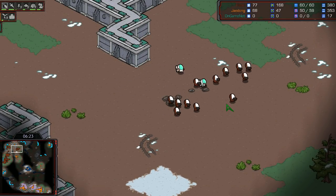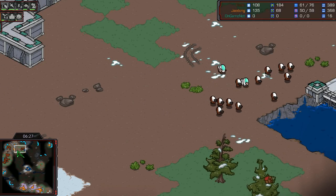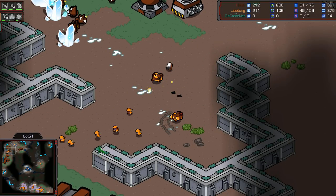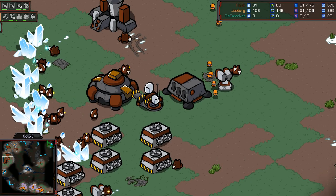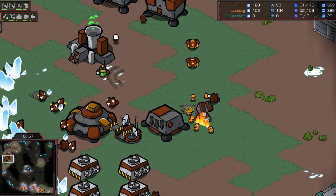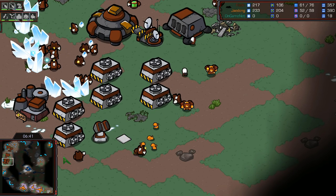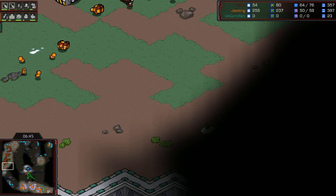Going to be mutalisks — about eight or nine, possibly ten. Ling-muta is a pretty decent opening versus a bio Terran player like Flash. You can really get a surround and wipe out the group after picking off straggling marines. The lings go for the surround; there's the firebat, but the lings don't care — they're prancing into the main base to take down that missile turret because they know mutalisks are coming and don't want to get shot at.